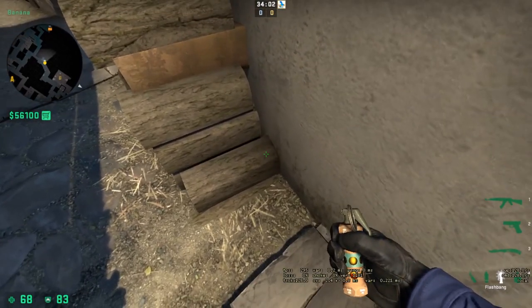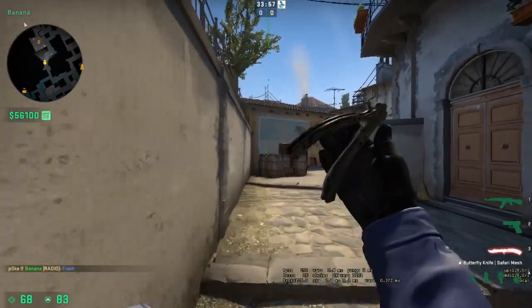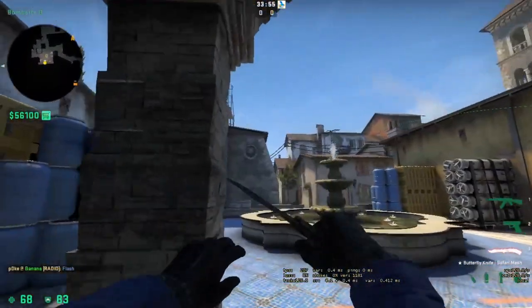Here's a really good flash for the B site. Come up next to the logs, aim on top of these barrels, and jump throw. It's gonna pop in the middle of site and blind most players here.